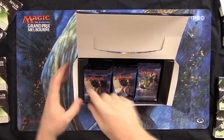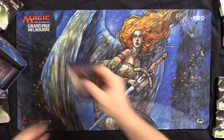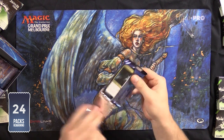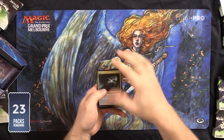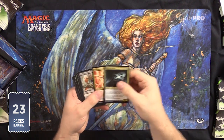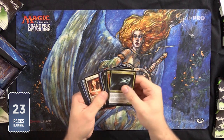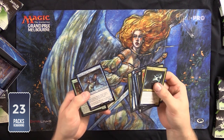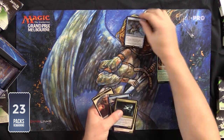Grizz. So I'll just be taking down — I'll just move this out of the way — at the very first pack. Serum Visions. Purify. Venser and a Soul Warden. So pretty cool. We have some playables.